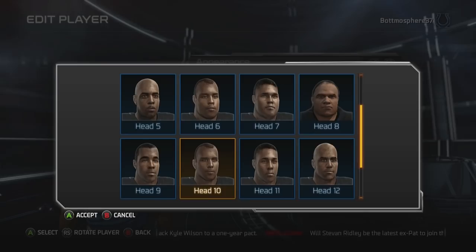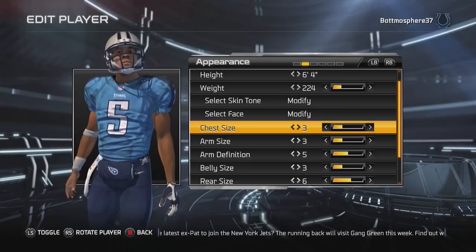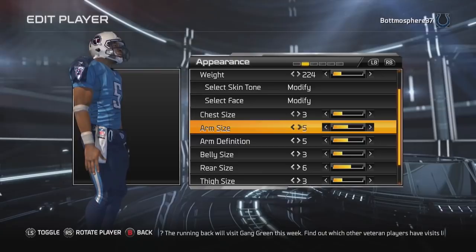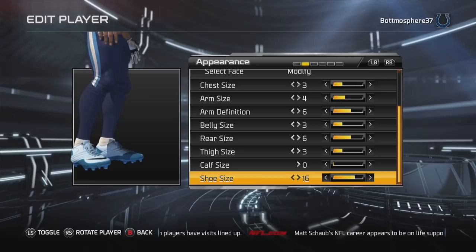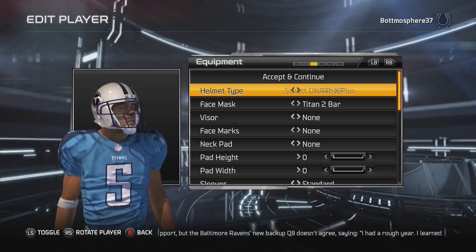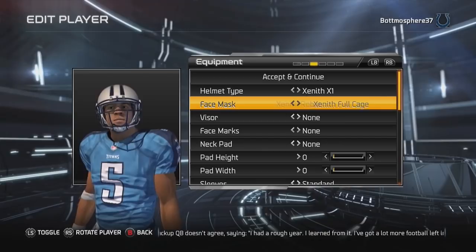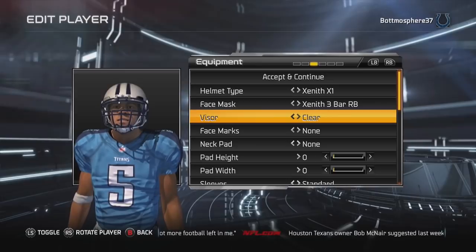Now let's go to the faces. I've never really liked the faces they've had in Madden, so we're just going to go ahead and select... which one looks like the best one? Head number 9. I know that doesn't really look like Marcus Mariota, but I'm hoping that at some point they change it so you can have more head options. Arm size — he's a little on the skinnier side, but we'll go with this. We've got a size 20 shoe; we're going to go with shoe size number 15.